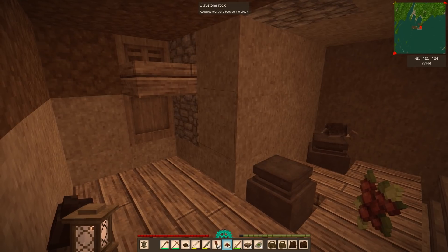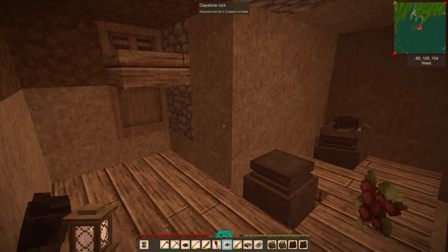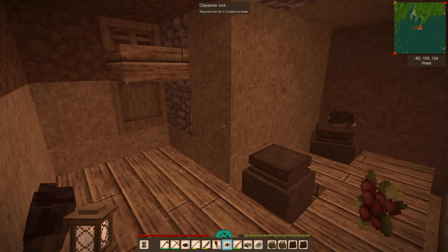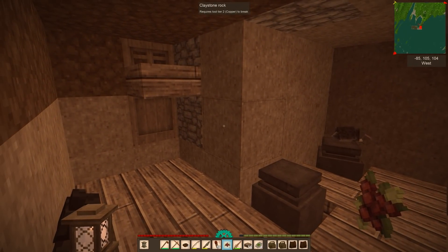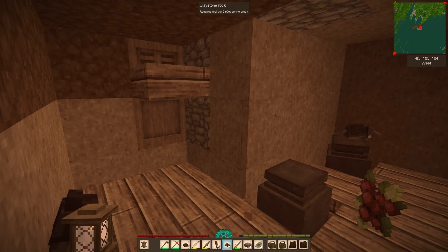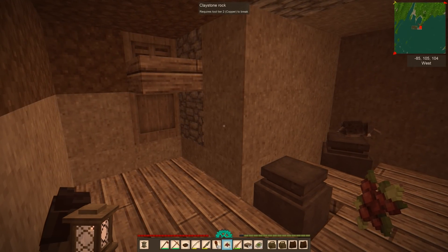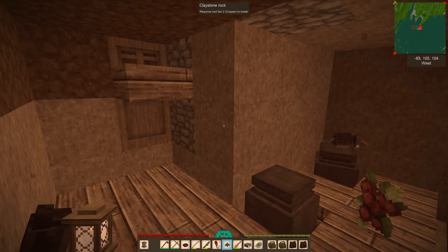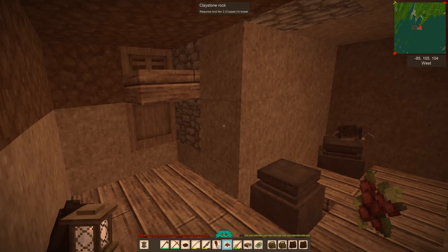Welcome back to a trippy episode of Vintage Story. We left last episode off with a medium temporal storm, so we're hiding out here. I panicked and put down a bunch of slabs so enemies couldn't spawn in. But I'm inspired — we've got to make a base to take these guys on during temporal storms. We'll make a bunch of arrows and see how many we can kill. That'd be a lot more fun than hiding in a bunker.